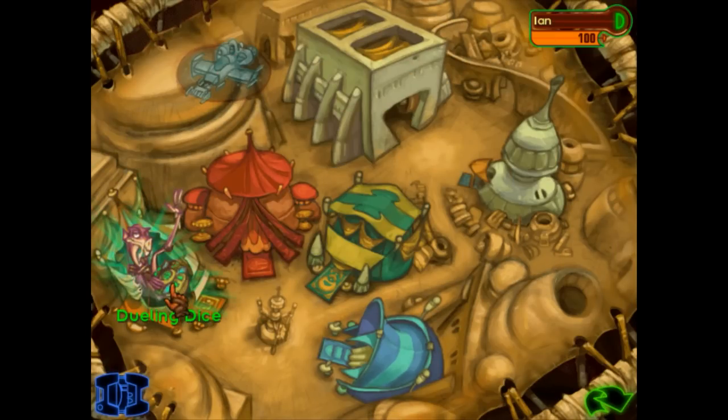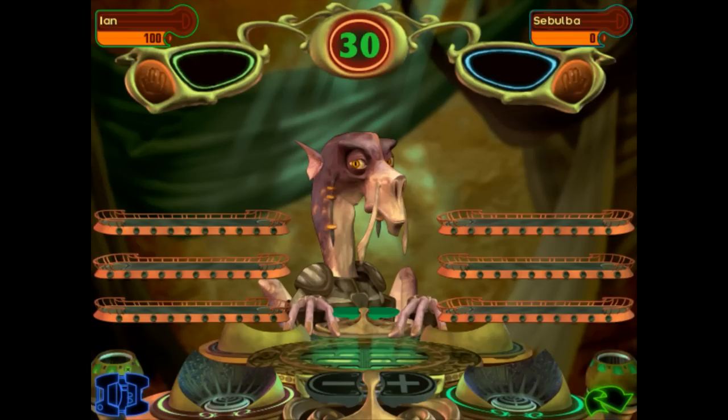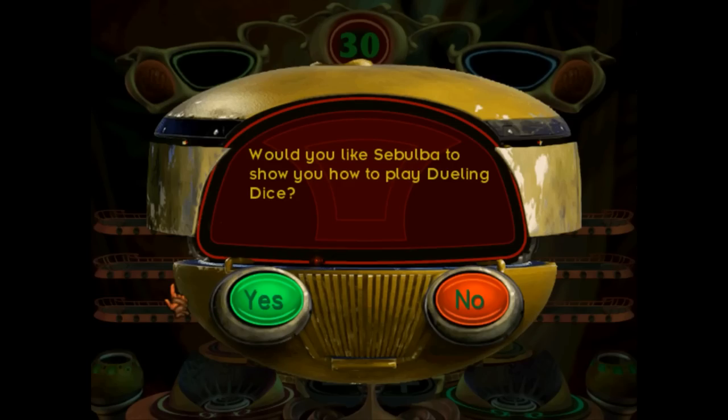Oh, it's Sebulba! Welcome, my friend. His name is Sebulba, and the game is called Dueling Dice. 'Are you ready to take on the greatest player of all time, or do you want me to show you how to play?' There were a whole lot of kid games when Episode One came out. I swear I played at least like six of these things.